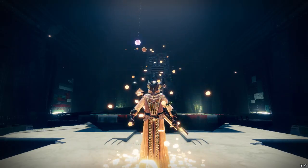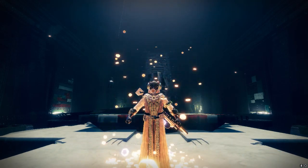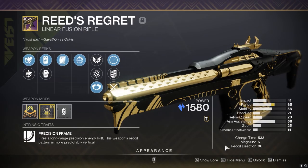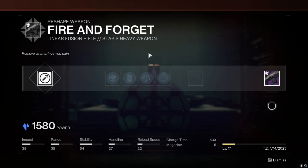We are in the era where there's no longer a Raids you can go and farm from Trials. Some people out there like me are still looking for a good stasis linear fusion rifle — it's got Focus Fury and Clown Cartridge, that ain't gonna cut it. Not terrible, but obviously not the god roll. So that is why we're going to be crafting ourselves our Fire and Forget.